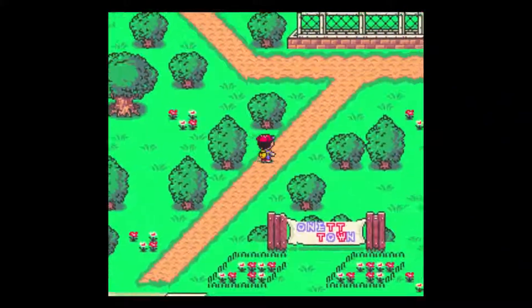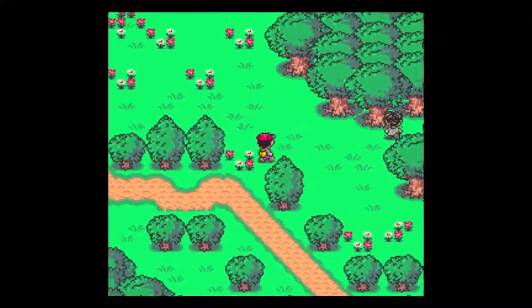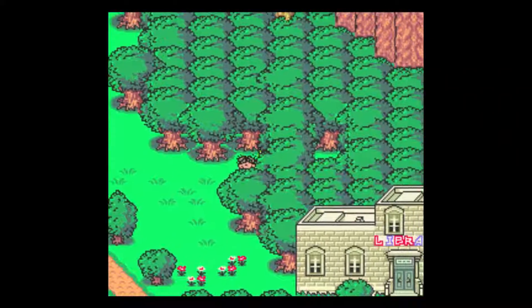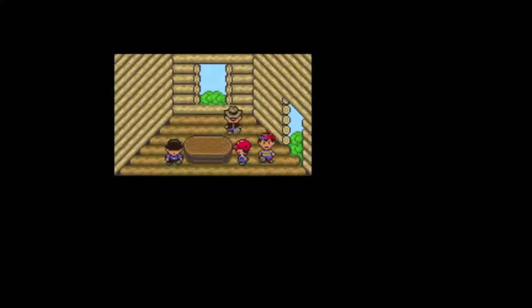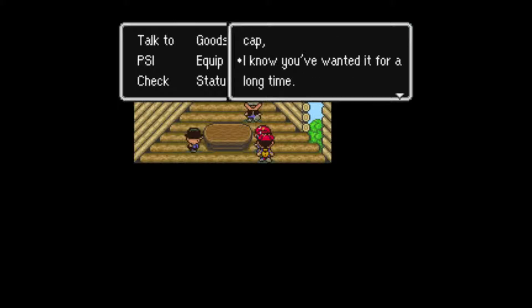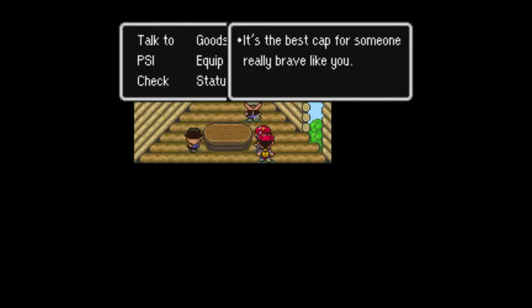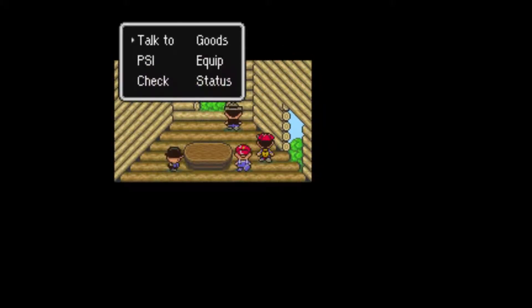So what the walkthrough showed is traveling up here, making a turn, going past this kid, and heading up into here. Then talking to this kid: 'I'll give you my Mr. Baseball Cap. I know you wanted it for a long time — it's the best cap for someone brave like you.' Yay, we got that!